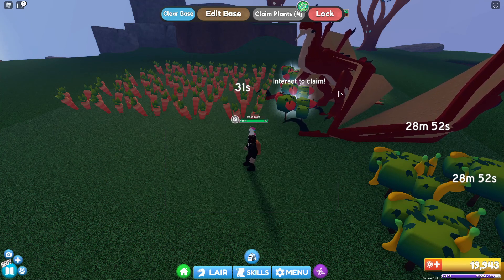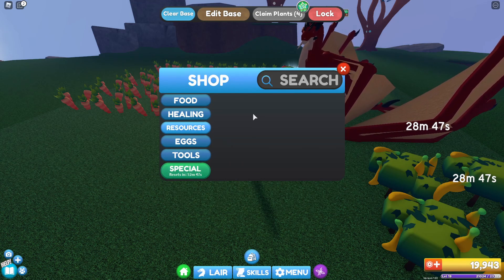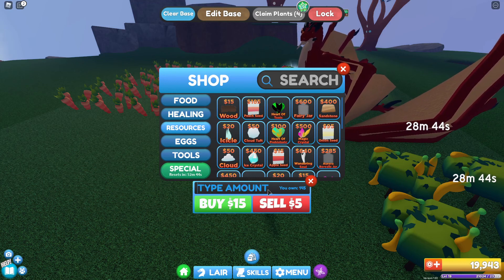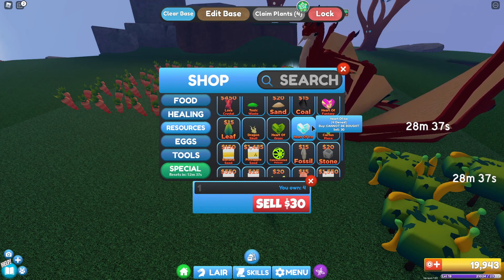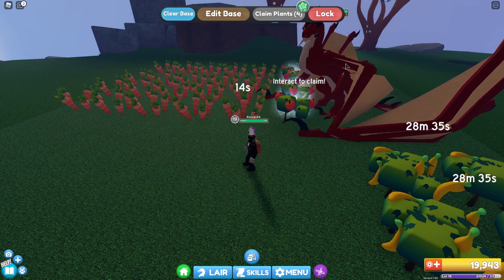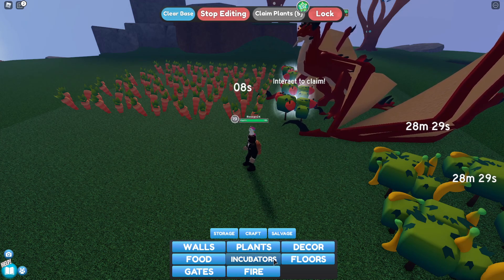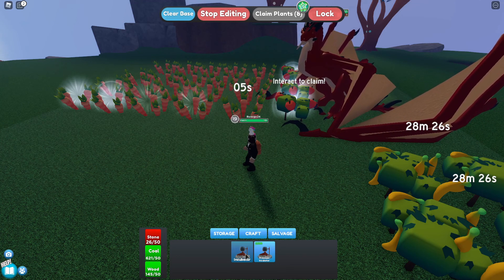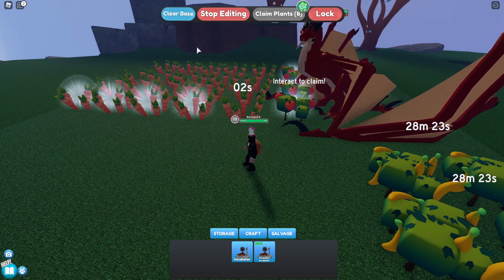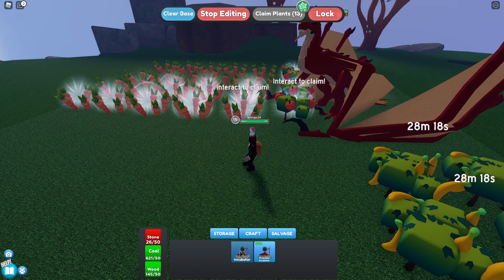Let's try and sell some resources. So if I go to menu, shop, resources — we've got tons of certain stuff. Wood, we've got 104... wait, how much are those hearts worth? Only 30. Edit base — can I craft an incubator? I need more stone, or I can use Robux. So what does that use? Wood, coal, and stone — not a lot of coal though. So we could probably sell 500 coal.